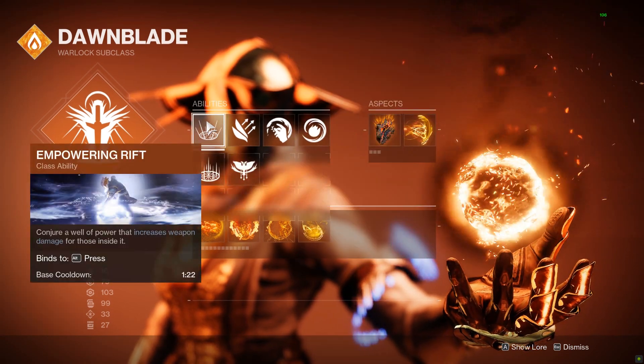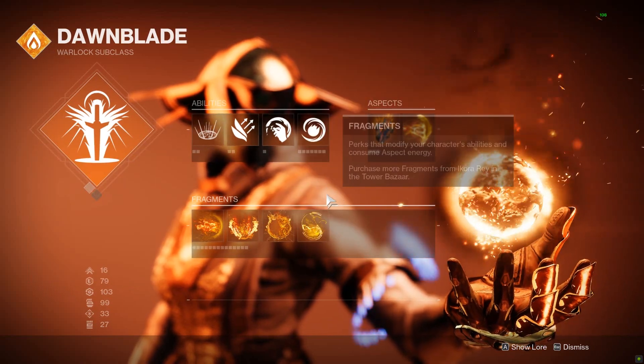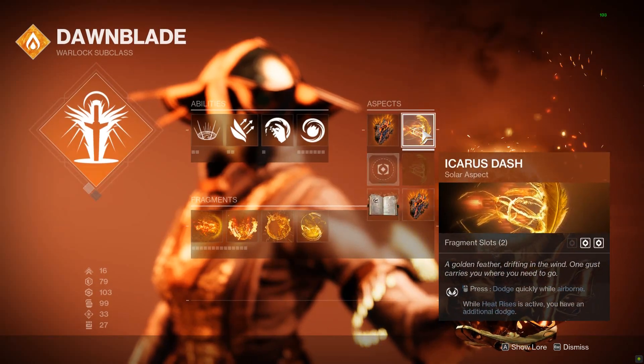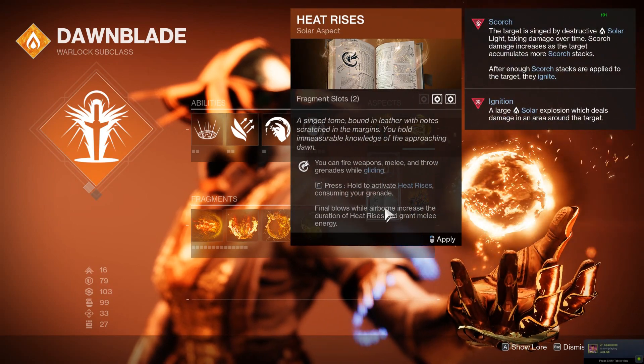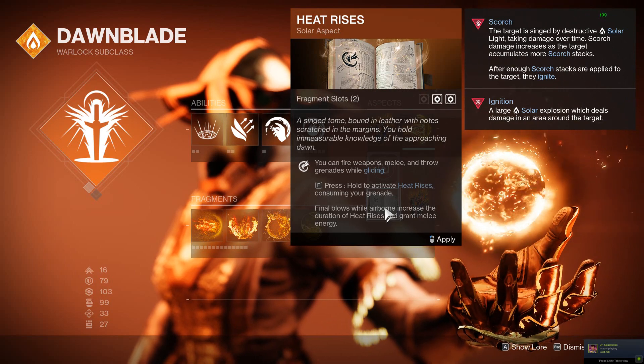For our aspects we're running Touch of Flame and Icarus Dash — this is our three of three on the subclass that can't be changed. Basically you need Empowering Rift, Fusion Grenades, and Touch of Flame, and you'll be fine. Your fragments don't really matter — they're kind of your choice. Whichever you choose between Icarus Dash and Heat Rises is up to you. If you want to farm melee energy, put on Heat Rises and you can consume one of your extra grenades to farm melee energy while getting kills with your fusions.